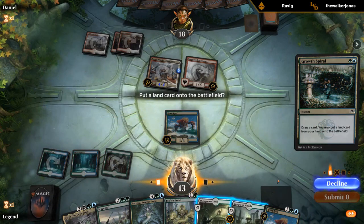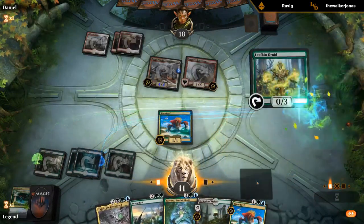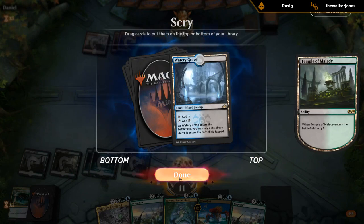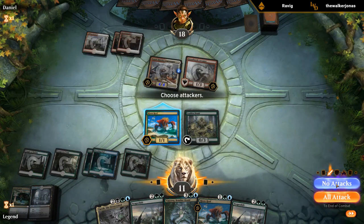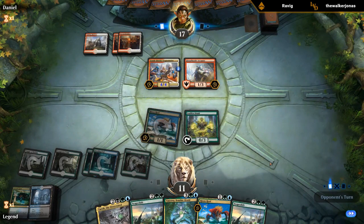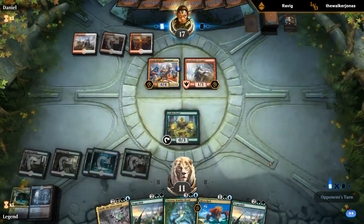We drew another Risen Reef and another Scapeshift. I think I want to keep the lands. We currently don't have a Dread Presence to go with these Scapeshifts, but we do have a Tatiova — although we might just be dead before we get to really assemble anything. The opponent is on the black version of Feather.